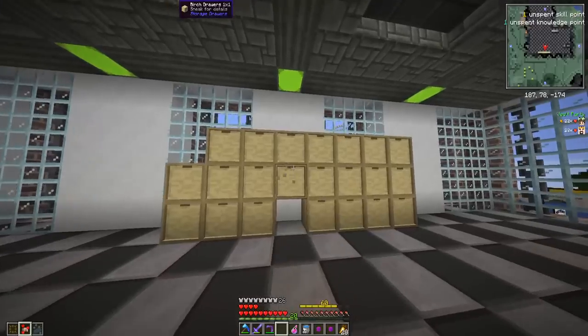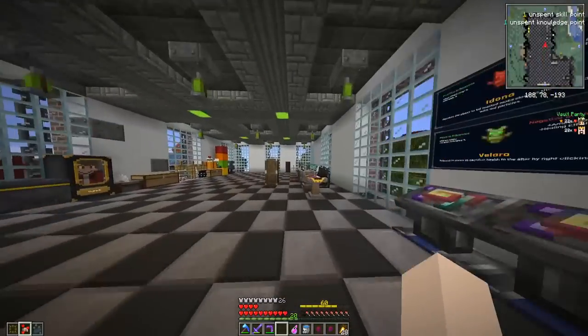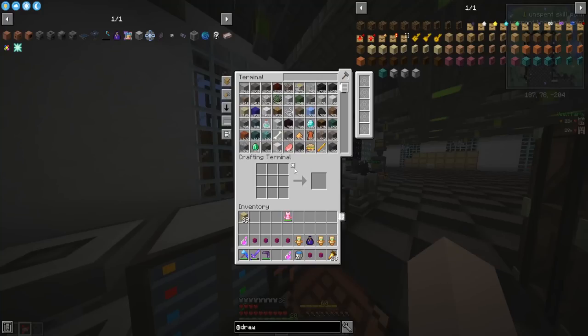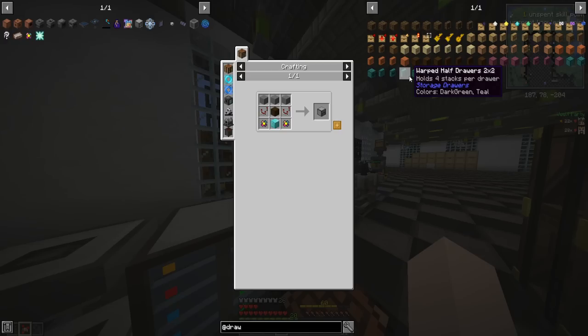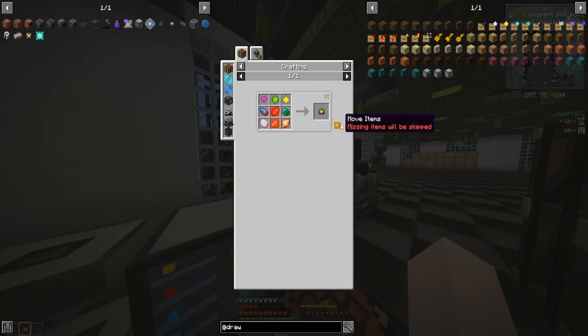Drawers are nice to hold items, but we need a way to connect them to our storage system over here so when we open it up we can see all the items in there. This can be done with something called a drawer controller. Of course in this modpack the recipe has changed — it's more expensive and requires two whole pogs. Luckily we've got pog gems for days.